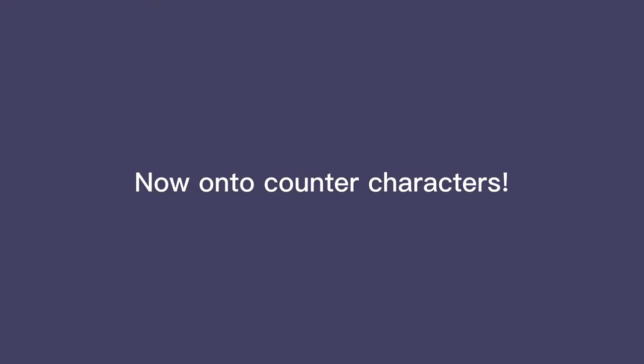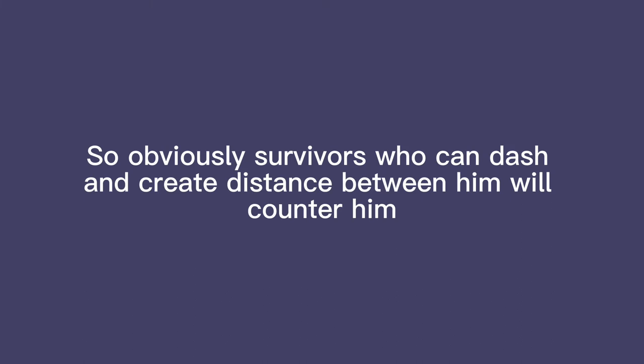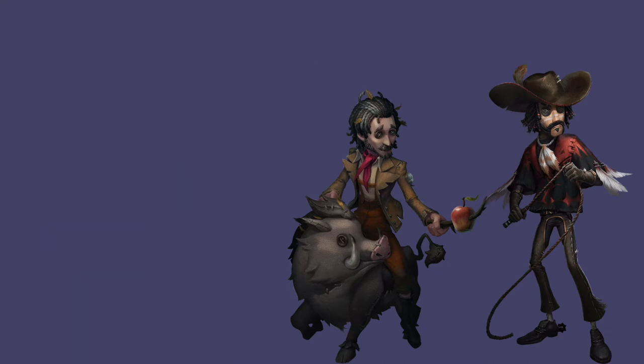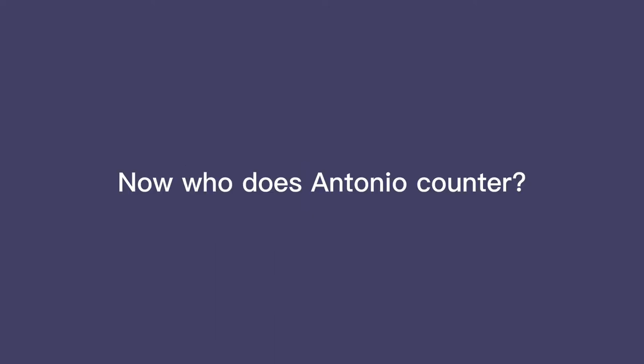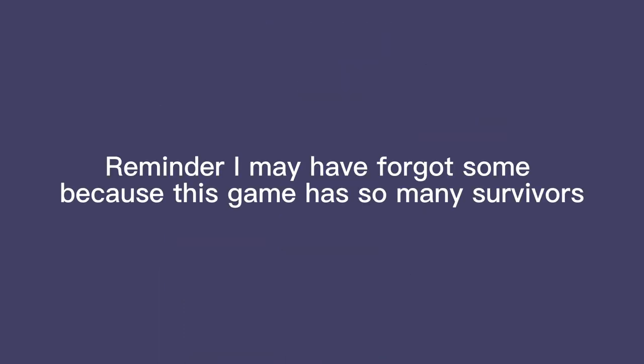Now onto counter characters. Since Antonio is a slower hunter, survivors who can dash and create distance will counter him. I may have forgot some, but you know what I mean. Now, who does Antonio counter? I may have forgot some because this game has so many survivors.